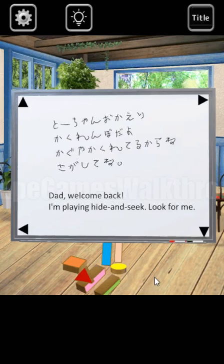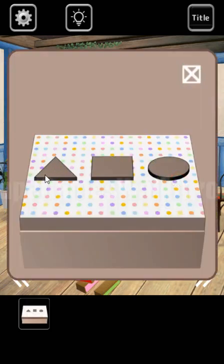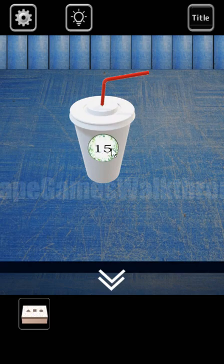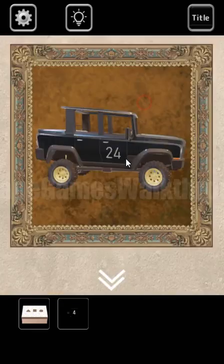It's the first chapter. Here we are playing hide-and-seek, and we need to find the girl. Here we can see a box, and to open it, we need to set the correct sequence of triangle, square, and circle. We can see the triangle is for 6 and 3, meaning it's on the third and sixth positions. The circle is for 1 and 5, and on the frame we can find 2 and 4 are for the squares. So let's use this sequence here.